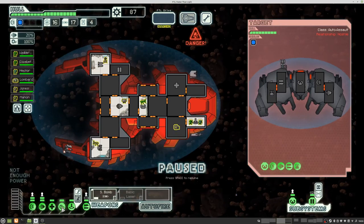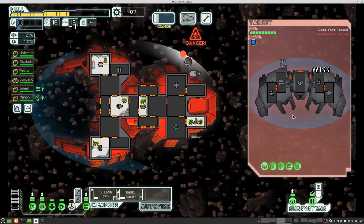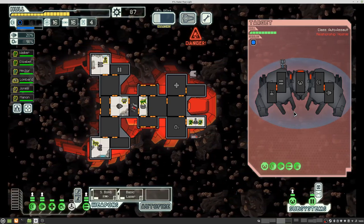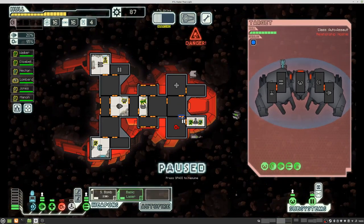Automated ship, which means we do not go boarding. And together with the asteroids that can be... the evasion they have. With the asteroids this can be a bit tricky.